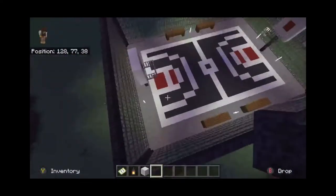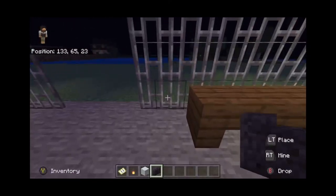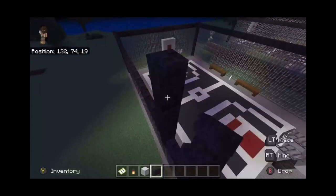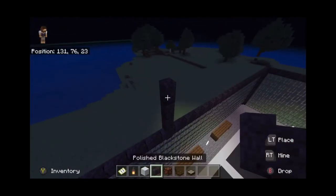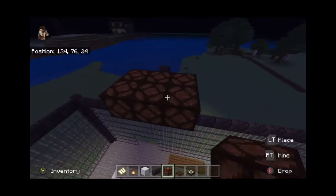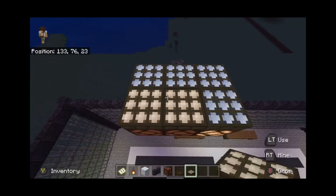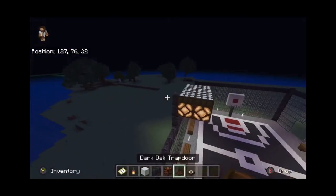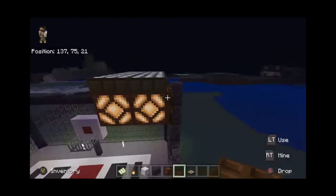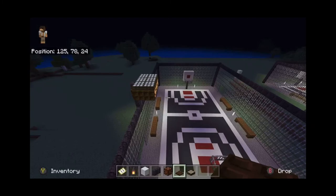We're also going to have four overhead lights above the court, aligned with the arc outside of the free throw line. Measure from that and go up one, two, three blocks with a polished blackstone wall. Then take a redstone lamp and do three in a row, then another three next to that. Put daylight sensors on and change them to be nighttime sensors so they turn on at night. For the final touch, surround the sides with dark oak trapdoors, leaving the front and bottom open so the light looks like it's coming down toward the basketball court.